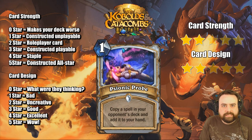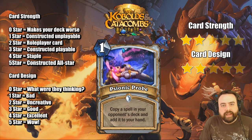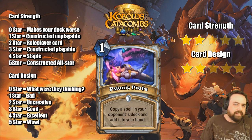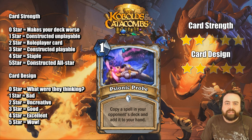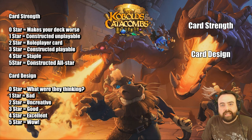Psyonic Probe, 1-mana pre-spell much in the same vein as a Mind Vision. This is going to instead copy a spell from your opponent's deck and add it to your hand. These cards do tend to see play because they're pretty low-floor, high-ceiling cards. I don't generally like playing these because I'd rather put the cards in my own deck that I want to play. Unless it's something like Thoughtsteal, we're actually getting guaranteed value — a 2-for-1. Whereas this, you kind of hope to get the Cabal's Tomb or the Ice Block or Call of the Wild in some matchups. Cool card, but not something I personally get excited about.